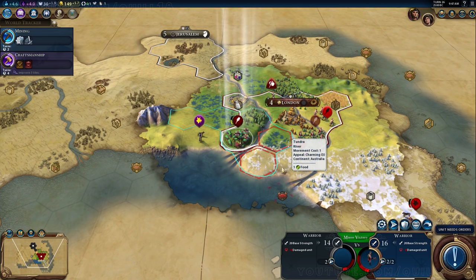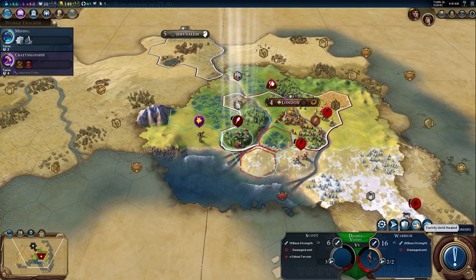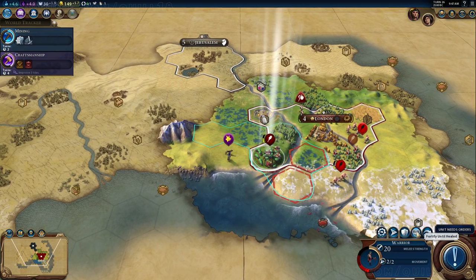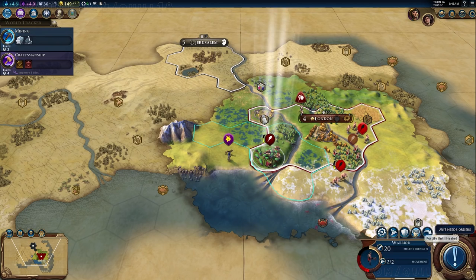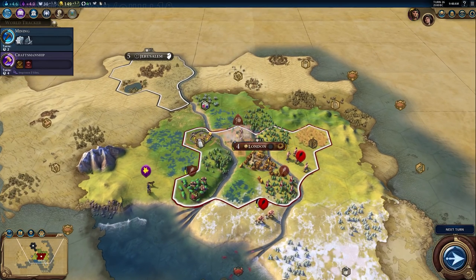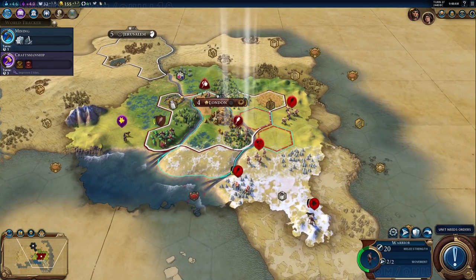That's a really, really powerful ability and you'll see it come into play a bit later. Right now I'm trying to figure out the best way to deal with these barbarian warriors. I'm trying very hard not to lose any units, and in particular I really want to do some work with this builder. Builders are the replacement for workers — they've been renamed to emphasize that they really do work differently than before.